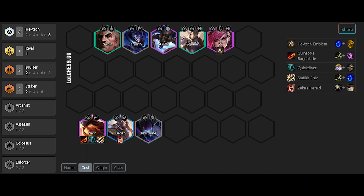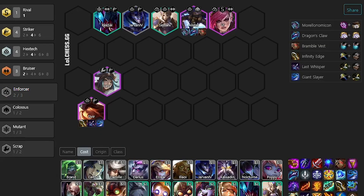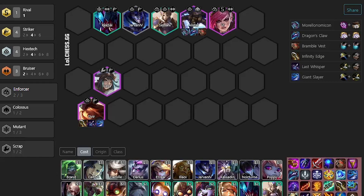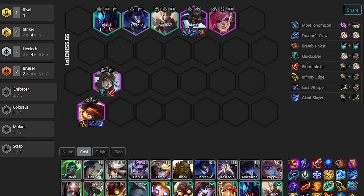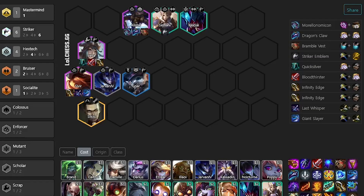Another great win condition for this board is playing 8 Hextech, but bear in mind that you need a Hextech emblem in order to play this. Now, if you ended up going for the AD Striker variant, at stage 5 your board looks something like this. Late game, you want to get in Vi, maybe start stacking items on Irelia, who pops off with QSS, Bloodthirster, and a damage item. Silco is insane here too, and you just always want to play this unit when you hit him. If you manage to find a Striker emblem, 6 Strikers is a decent win condition as well.